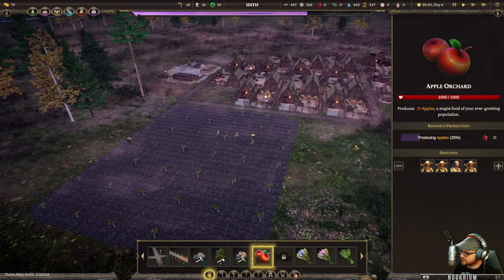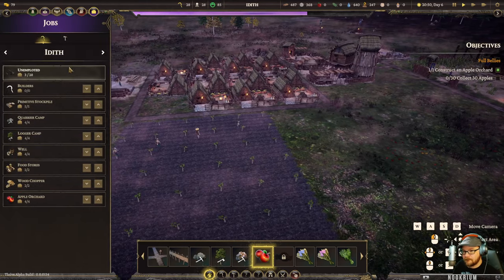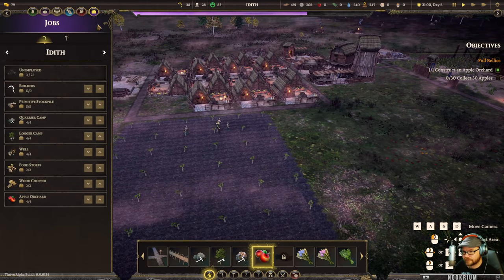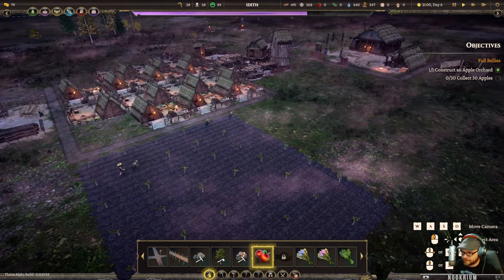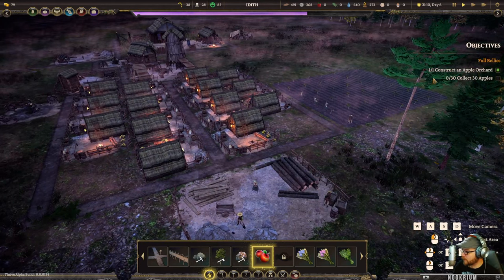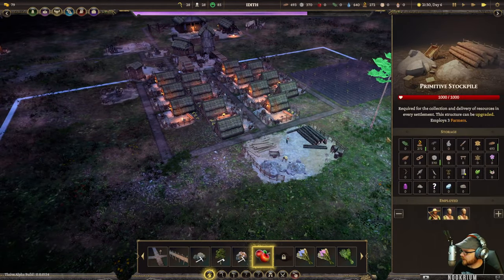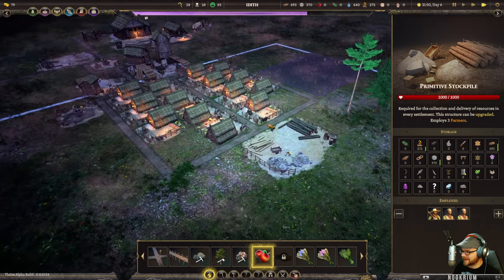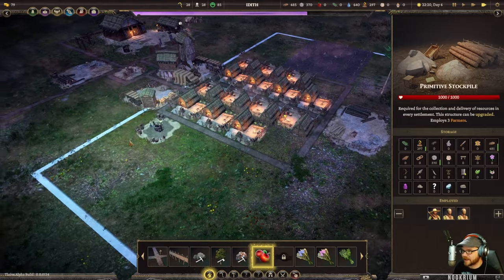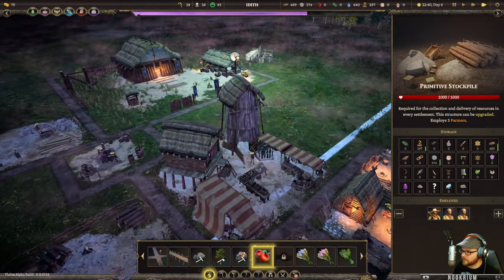Here we are - apples. We've got three people unemployed which is fine - we'll have folks walking around hauling and stuff. We'll wait until these apples actually come in before we do anything. We're getting close to the storage range over here so we can build a little on this side. There'll probably be a farm here and another on the other side. There's a lot of nothing over there. What's that clock symbol mean - 'unknown error' - that's not a good sign.